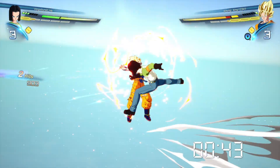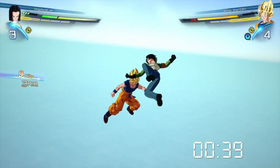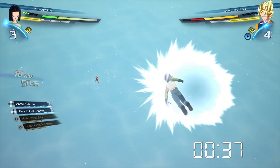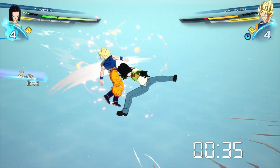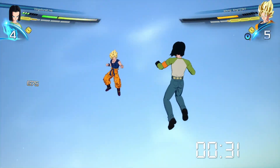Mix in ki blasts to your combos to throw off your opponent's timing. He only holds a max of 4 skill stocks, so you generally have to pick between aggro or defensive, and both options are hard for your opponent. The barrier acts as a combo breaker, whereas Time to Get Serious puts you into sparking.